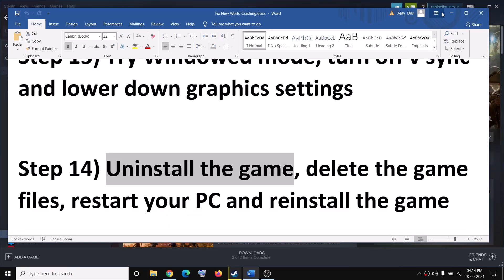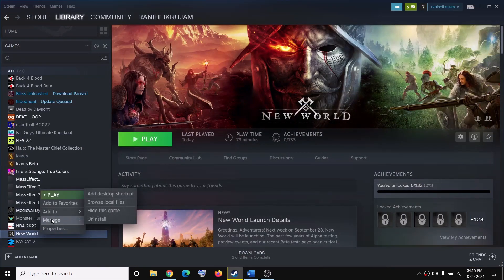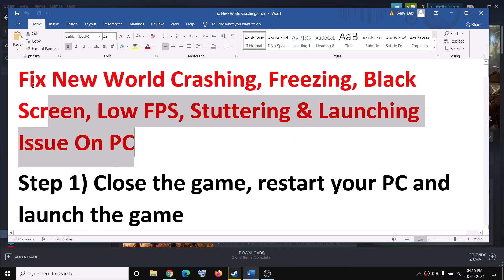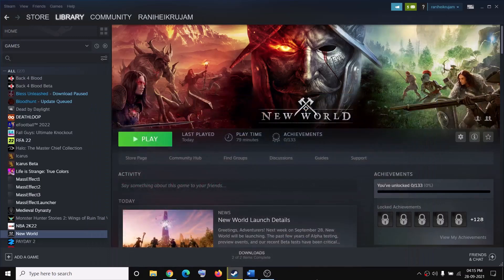If nothing is working, uninstall the game from Steam by right-clicking the game, selecting Manage, then Uninstall. After uninstalling, go to the installation folder, delete the game folder, restart your computer, and reinstall. If possible, try reinstalling the game to a different drive — preferably an SSD. One of these steps should help get your game working. Thank you for watching, please like the video and subscribe to the channel.